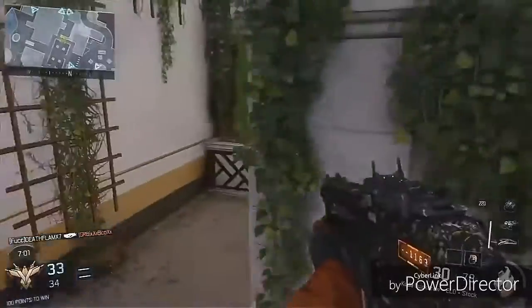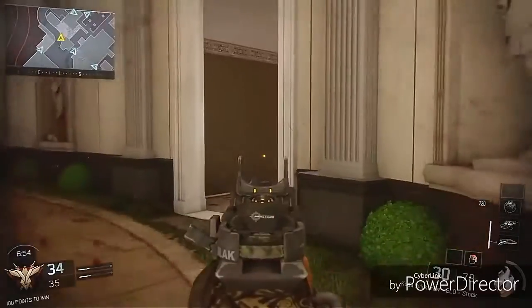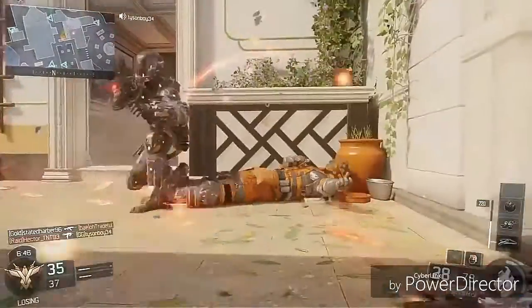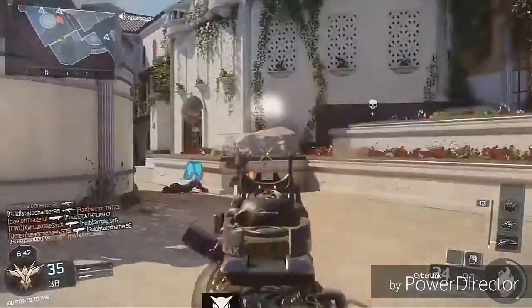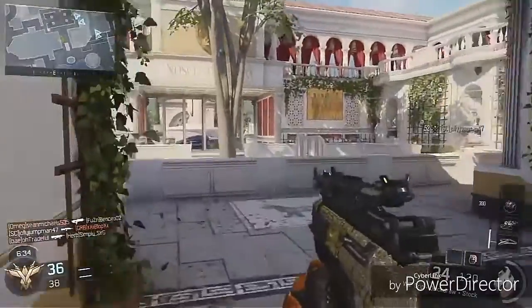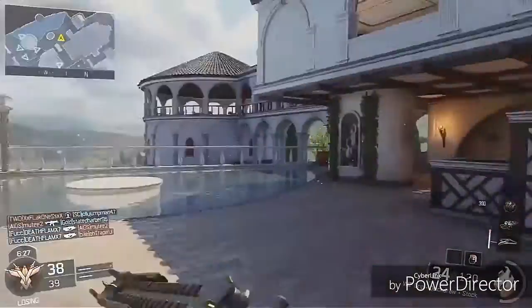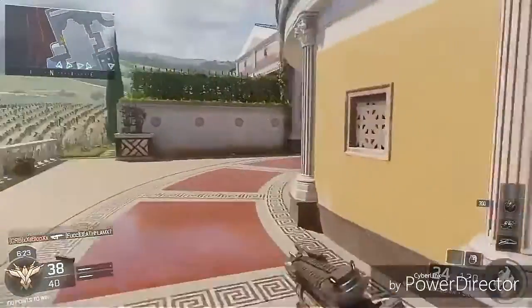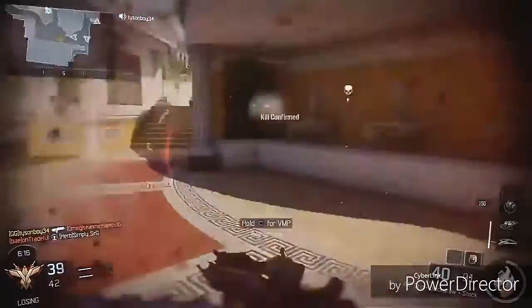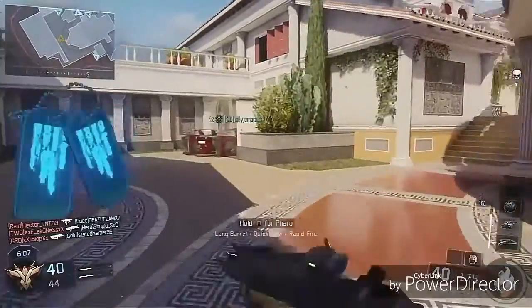The next map is Rumble, and it's pretty sure the biggest map in the DLC. It's a decent map — I'm not much of a fan of it. There's always that one map in DLC that's not the best, and that's Rumble. But it is good for competitive stuff like Ground War. It kind of reminds me of a desert map because it's full of desert stuff, but they added some futuristic elements like a transformer or robot in there.